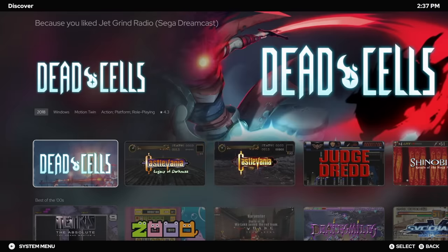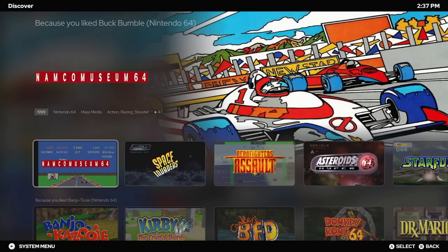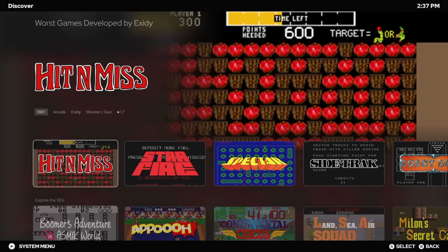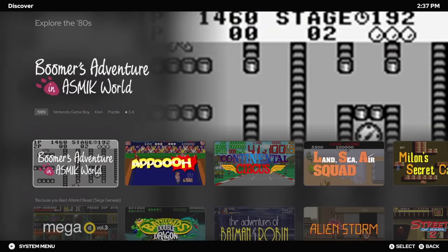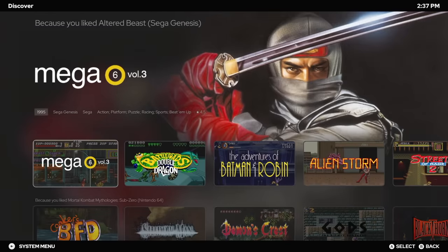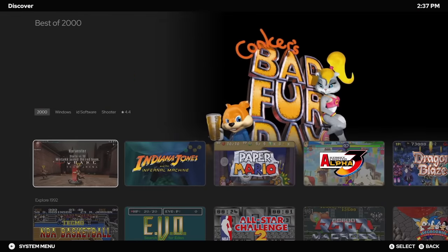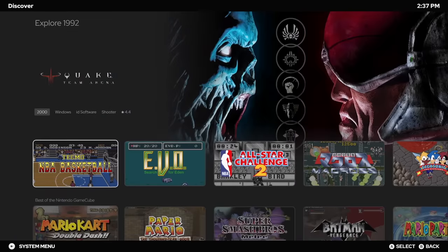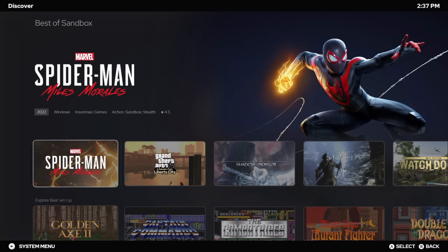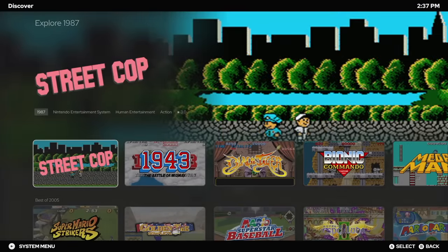There's another Because I Liked section. And remember, every time we exit and re-enter the Game Discovery Center, this can be totally different — you're going to get different Worst Of sections, different Best Of sections, different developers. It's all going to randomize itself, giving us just a little more to find games that we'd like to play. Best of the 2000s, Explore 1992, and the list goes on and on — Best of Sandbox, Explore Beat'em Ups, Explore 1987. This is going to be awesome for finding games that you can play.